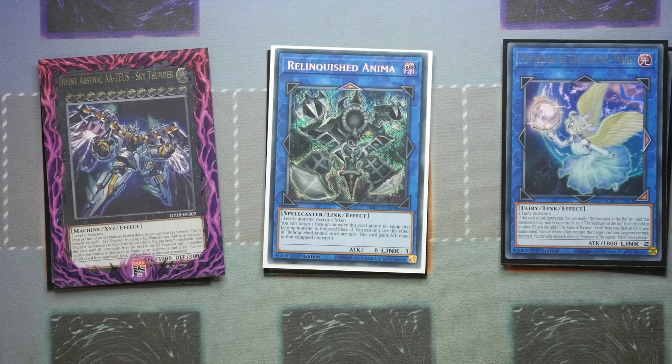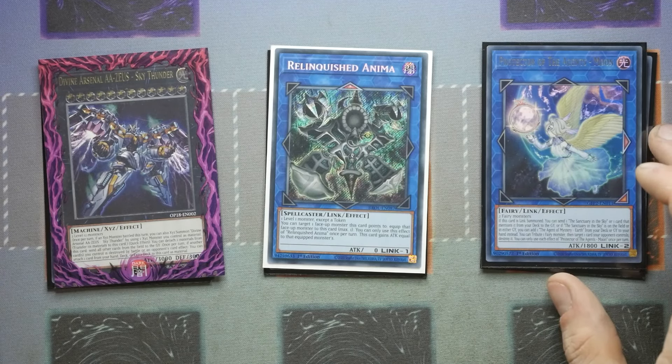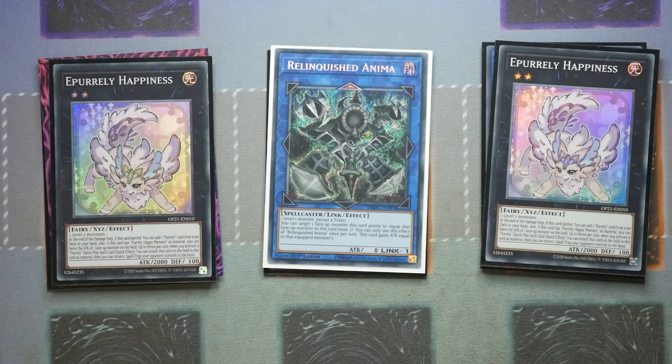For those unfamiliar with Protector of the Agents, the Moon: if it is Link summoned, you get to send Sanctuary in the Sky or one card that mentions it from the deck to the graveyard — though you're probably not going to do that in this deck. The really important effect is: tribute one Fairy monster, then target one card your opponent controls. Because it tributes as cost, it lets you get past stuff like Skill Drain, and then you get to destroy that card. You can only use each effect once per turn. Then for the Purly monsters, we play a range of rank 2s. We're playing two Ex Purly Happiness. At the start of the damage step, if it battles, you get to add one Purly card from your deck to the hand, and if it has Purly Happy Memory as material, you get to halve the attack of one face-up monster your opponent controls, up to three times per turn.